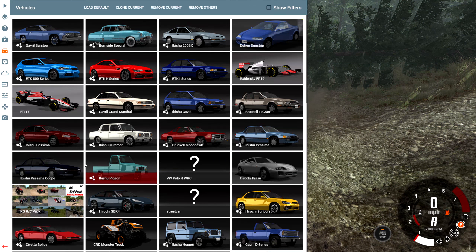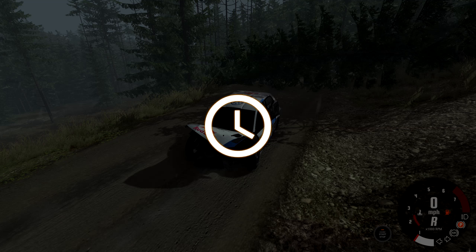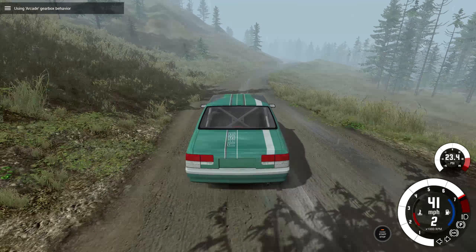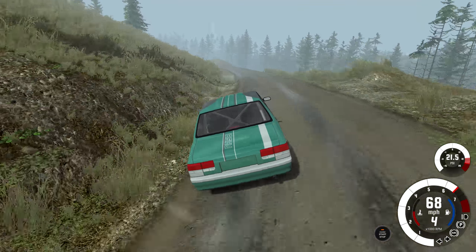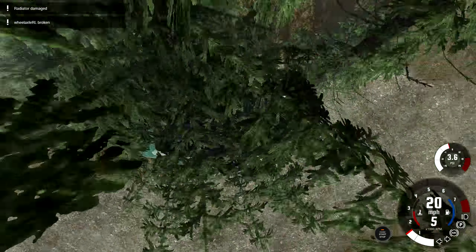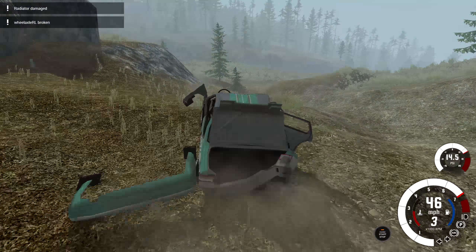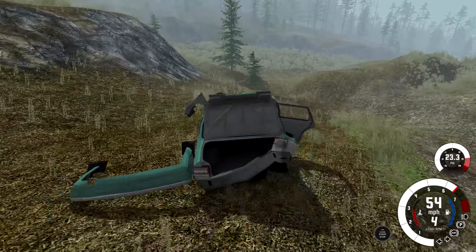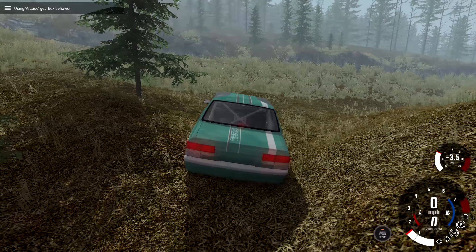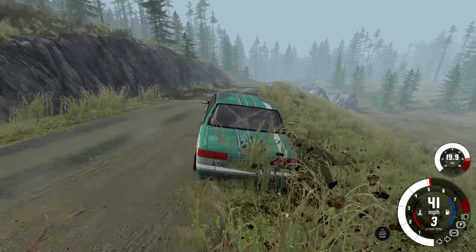Now we'll get a more normal vehicle — we'll swap it out for an Ibishu Pessima. And obviously in this situation the best version is the rally version. Now I can do the course in reverse and I guarantee you we're gonna use multiple vehicles here because I am gonna drive this thing even more recklessly than before. I see a bump right there — we're gonna fly off that bump, hit the trees and really break it up. Actually we might be able to drive a little bit still. We got front-wheel drive basically going for us and that's it. Let's reset this car and get back up on the road. Yep, that wasn't bad.